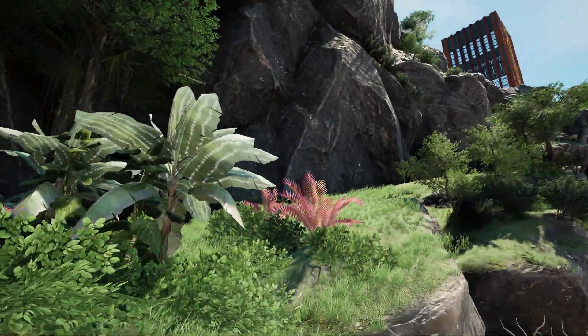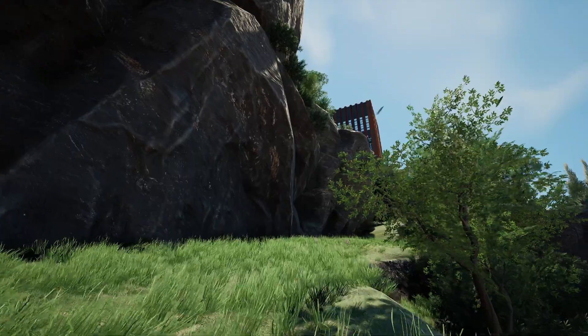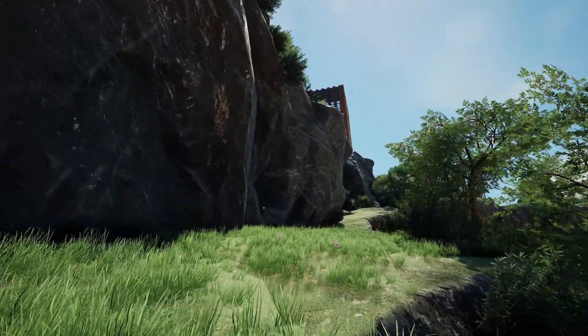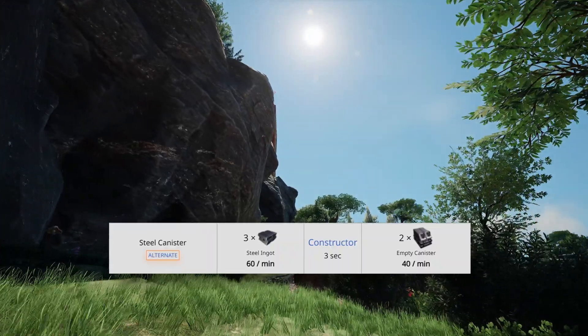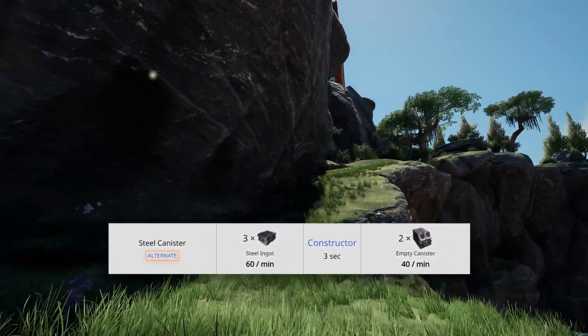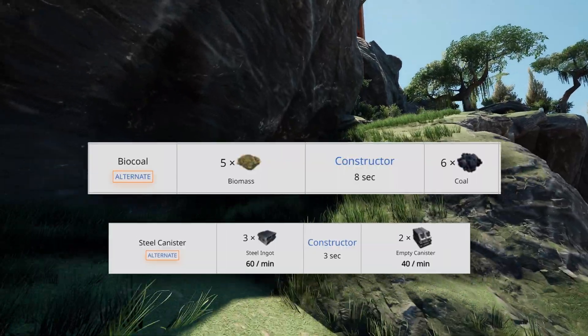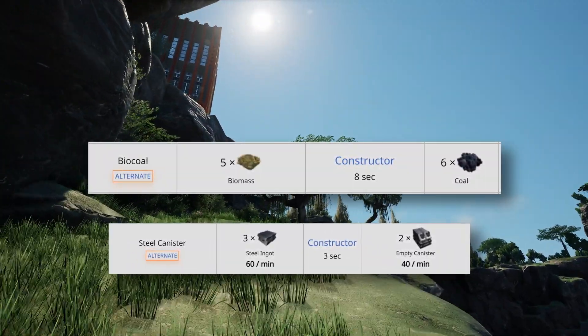It is way easier to expand the sushi belt than to make three extra external connections between modules. At the same time, with the steel canister alternative recipe for canisters, we can totally make those on board. And if you consider the possibility of making coal from biomass, we can potentially ignore the coal connection for steel and gas filter production.